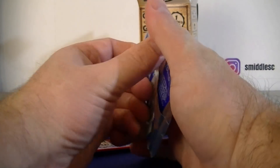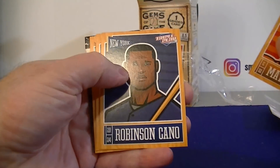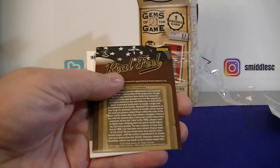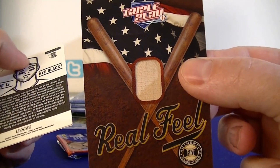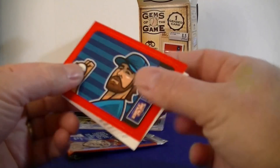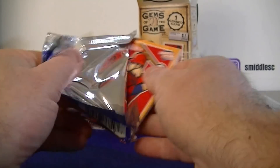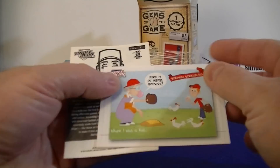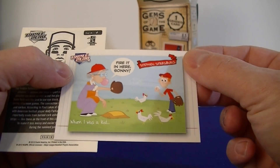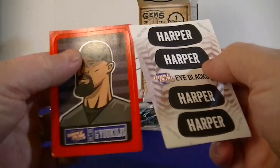Now doing a couple of these Triple Play packs. I actually think I can feel a hit card — a bat card in here. Cards include Dickey, Jeter, Bryce Harper, Strasberger, and a black parallel of Harper, plus a Euclid sticker.